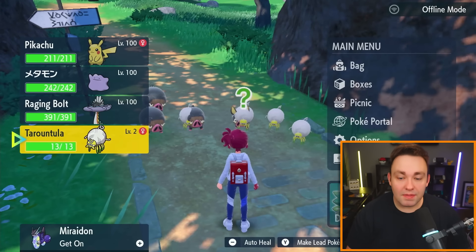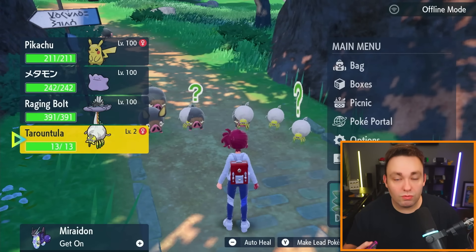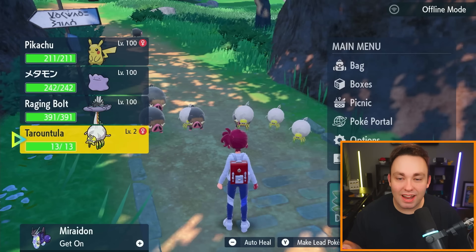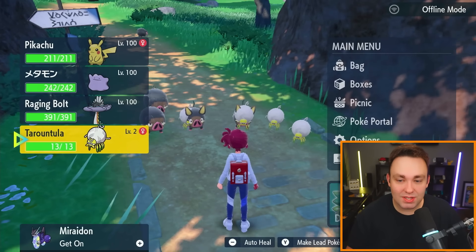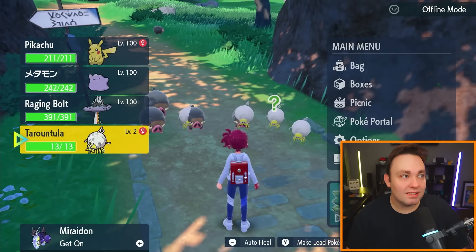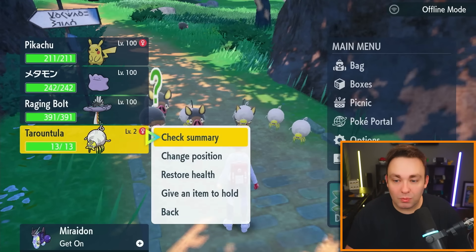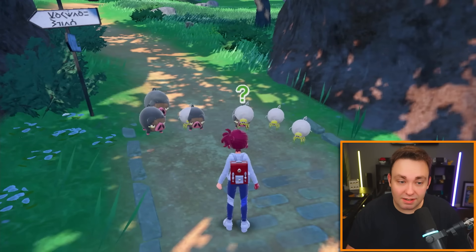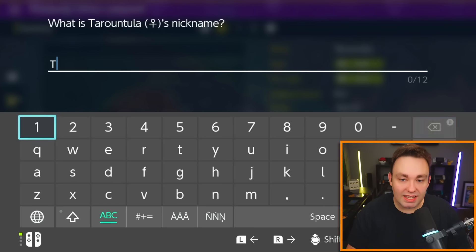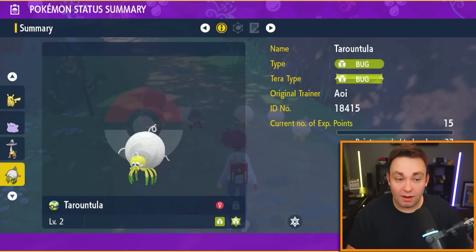What we're going to do is name this tarantula — we're going to name it whatever Pokémon we need. So let's say I'm working on completing the Pokédex and I want an Entei. We're going to check summary and hit the X button. We're going to name this poor little thing Entei — E-N-T-E-I.